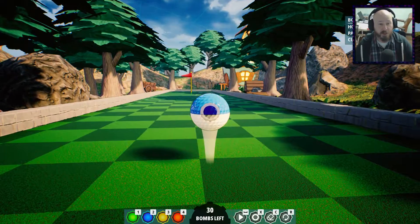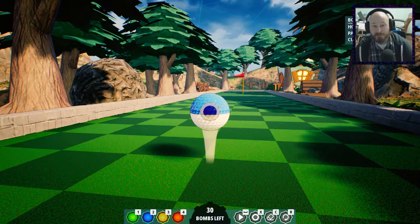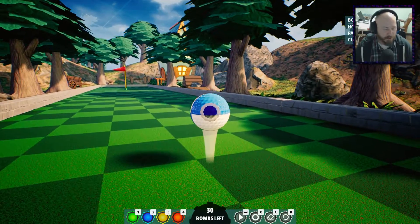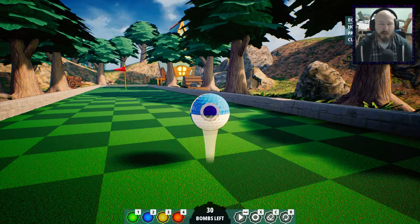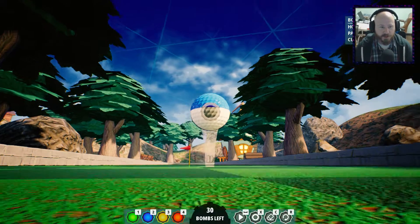So what you're doing here is you have a course, you have a ball — a gigantic ball — and you're strapping bombs to it to get it to the hole. And it's pretty great. At the bottom you see 1, 2, 3, and 4. All of the bombs actually do the same amount — they have the same amount of explosion. They'll launch the ball the same amount.